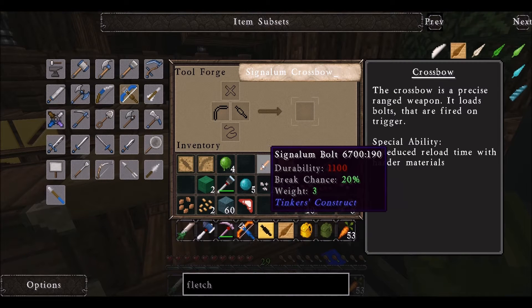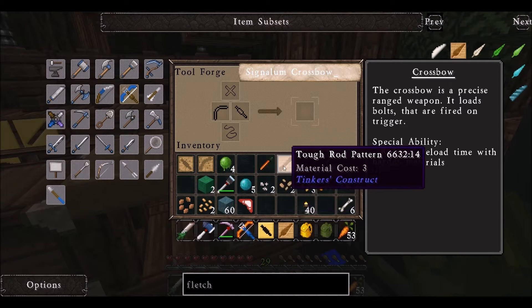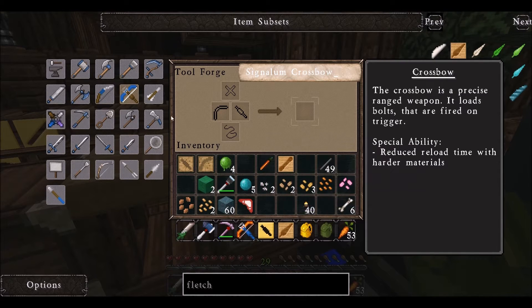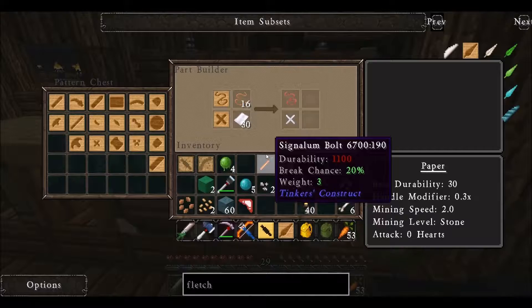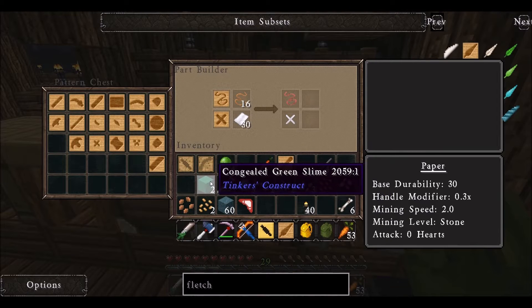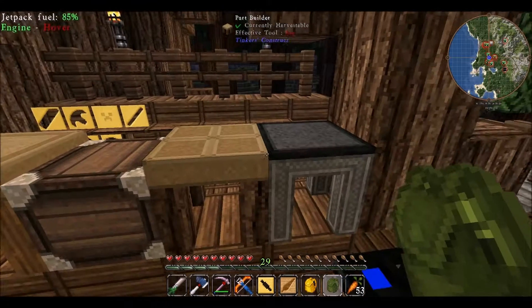Now I made a signalum bolt and poured cobalt on top of it. I'm not really sure if that's needed. The only thing I think I'm missing is a fletching. I don't know how to make a fletching. I do have some congealed slime that makes a slime ball. I don't know if that's better than this.